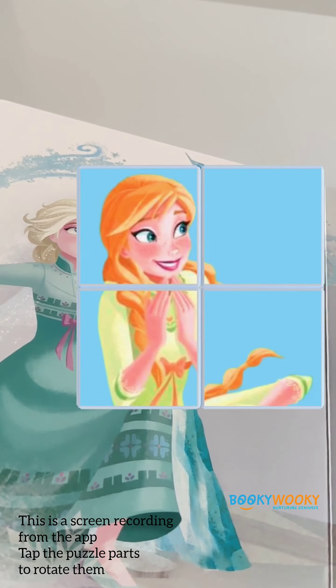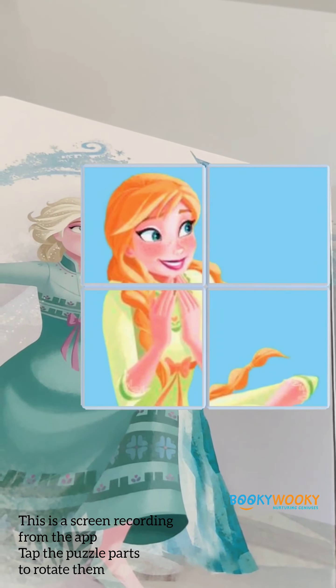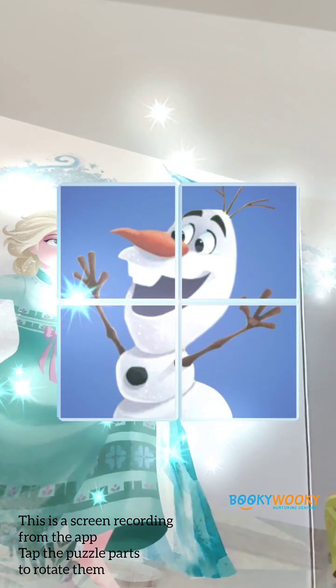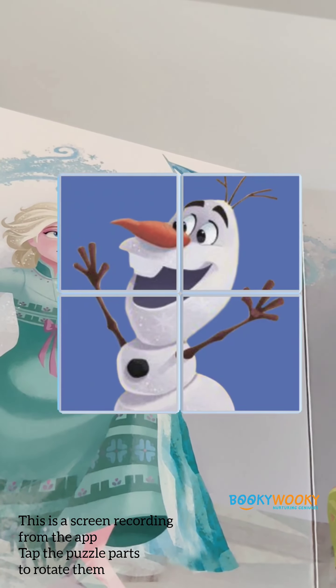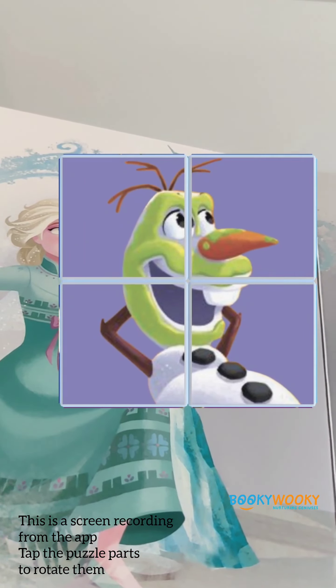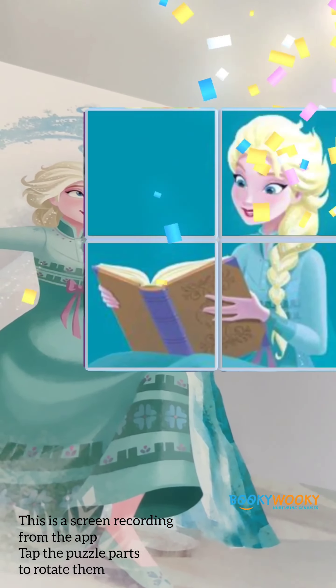You can join in the pillow fight too. Throw snowballs at the pillows, but make sure you only hit the blue pillows to score points. Ready, set, go! Way to go! You got them all!